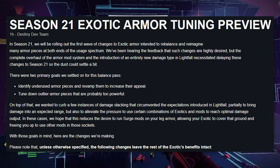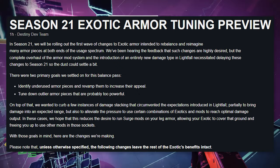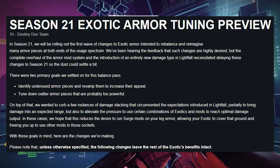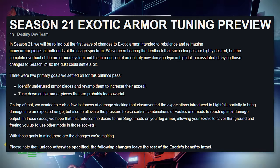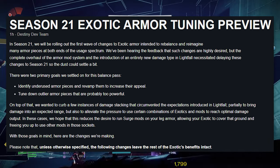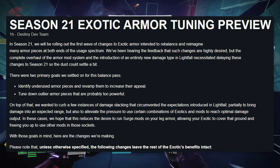On top of that, we wanted to curb a few instances of damage stacking that circumvented the expectations introduced in Lightfall — partially to bring damage into the expected range, but also to alleviate the pressure to use certain combinations of exotics and mods to reach optimal damage output. In these cases, we hope that reduces the desire to run surge mods on your leg armor, allowing your exotic to cover that ground, freeing you up to use other mods in those sockets. With these goals in mind, here are the changes we're making.